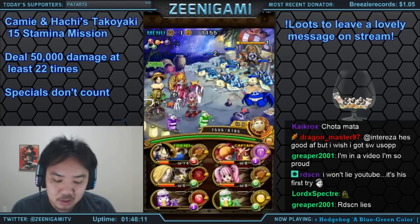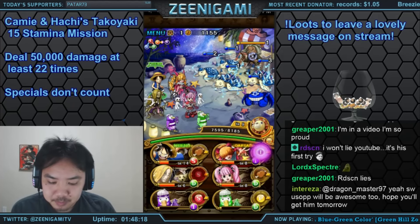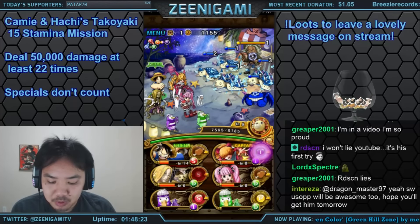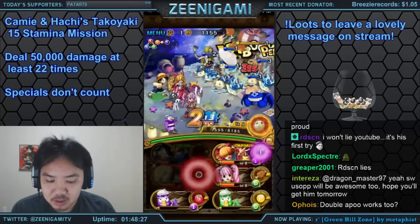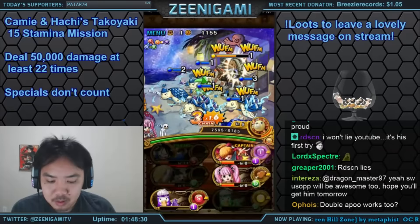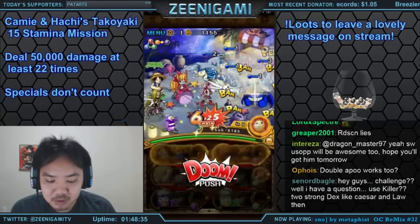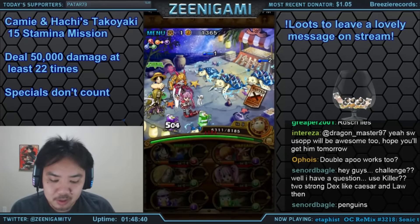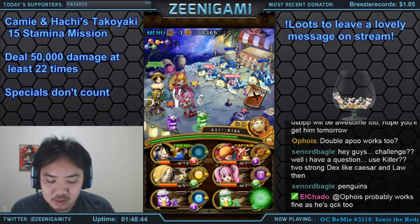Right here we've got some really bad orbs, so I'm going to attack and actually only try to kill two things. I don't think my Perona is actually going to do enough damage, but we'll give it a shot. Here's where if you have some matching orbs going into the stage, Perona does do enough damage. Matching orbs on your Perona and your Hawkins going into the stage will make a big difference on whether or not you can do enough damage to actually kill these guys.